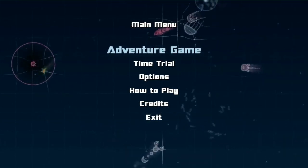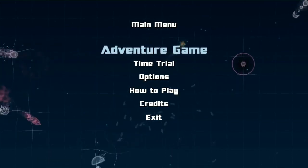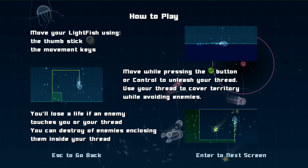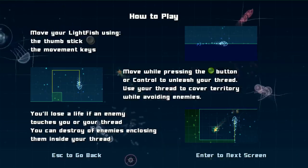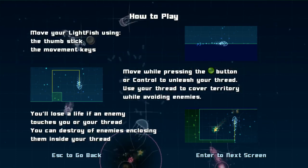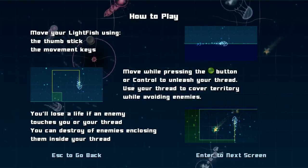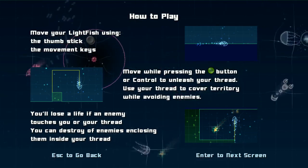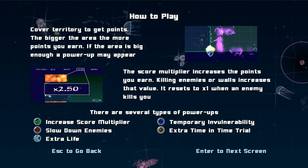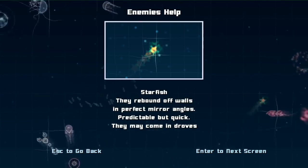Bear in mind that every single game I play here, aside from maybe one or two, I have not touched in any way, shape, or form. So this is completely blind. Let's check how to play, shall we? Thumbstick or the movement keys. I don't have that. Is this Tron with a fish? It kind of looks like it is, doesn't it? Oh, I remember what it is. There's a really old game called Sticks. It's kind of like that. Yeah, that's exactly what it looks like. Only with fish.